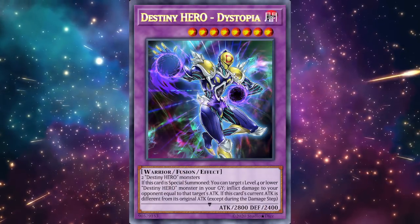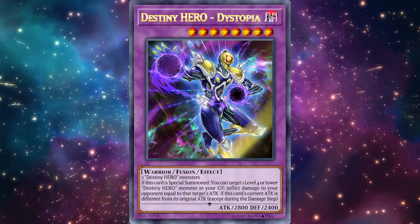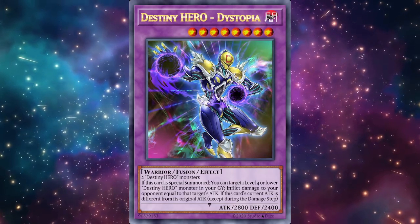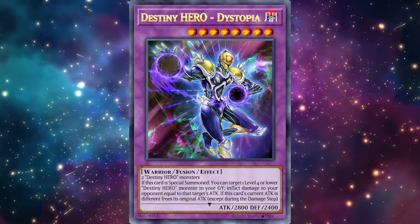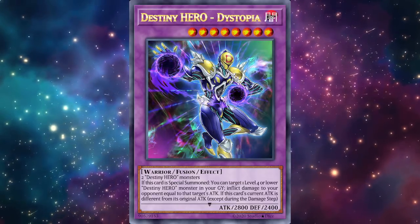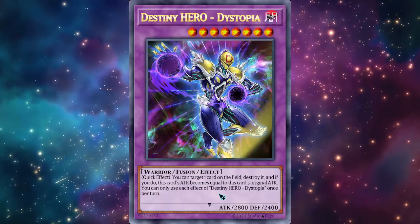Starting us off is Destiny Hero Dystopia. It is a Level 8 Warrior that requires two Destiny Hero monsters. This card is introduced in Arc V with Aster Phoenix being in the anime, so it's pretty likely to come to Duel Links. Its effect reads: if this card is special summoned, you can target one Level 4 or lower Destiny Hero in your graveyard and inflict damage to your opponent equal to that target's attack. Then if this card's current attack is different from its original attack, except during the damage step, as a quick effect you can target one card on the field and destroy it.